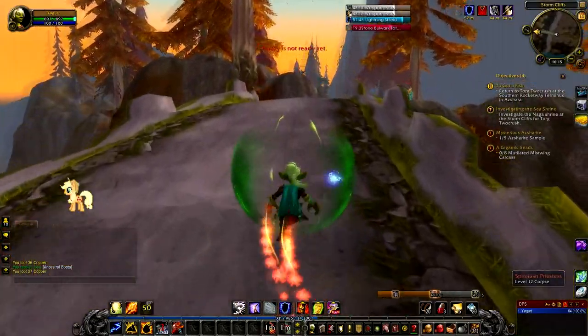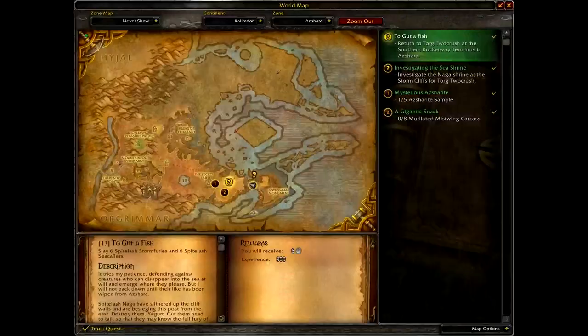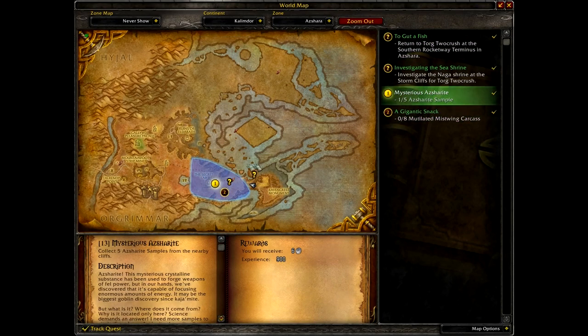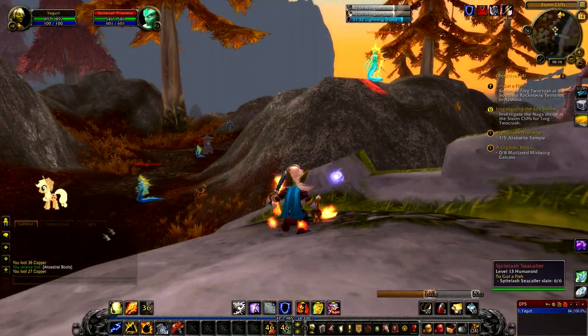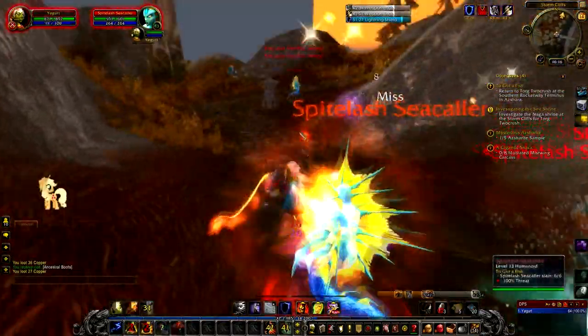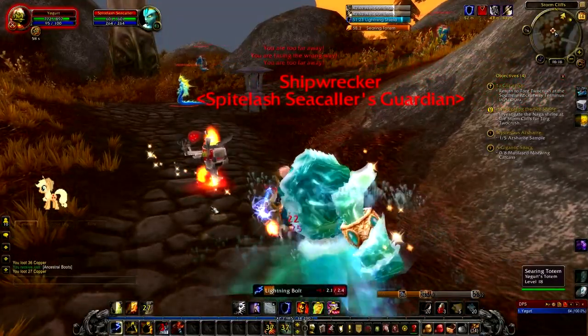Pulling up the roots on our totem - and that's where we need to head down there. I'm still looking for Azshara-ite samples too - we're just out of range of that unfortunately. Let's pull a whole bunch of these guys and kill them off at once and then drop a totem.